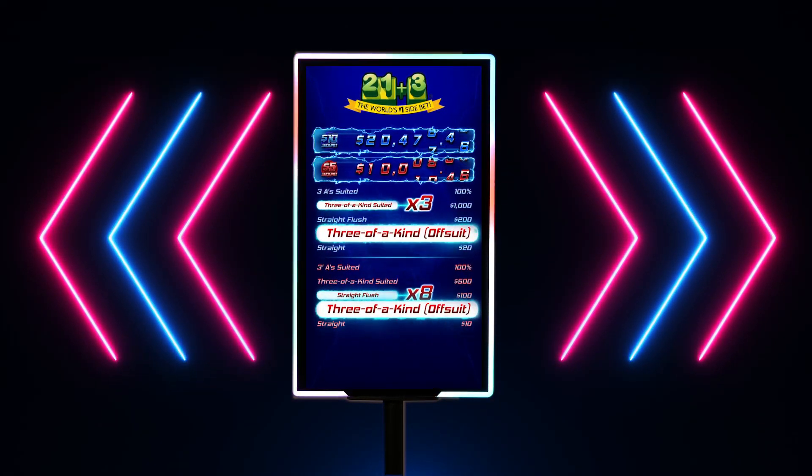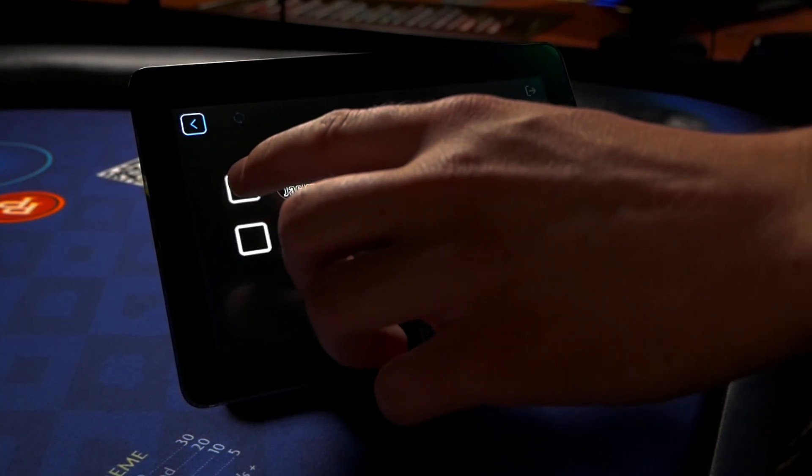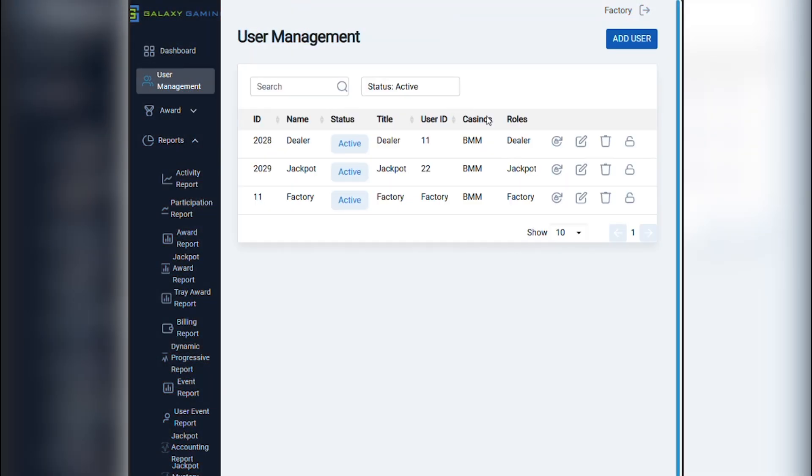All of these features are supported by a modern UX that allows for rapid deployment and streamlined field support. The dealer touch tablet features an intuitive design, is easy to learn, and the jackpot procedure is seamless.